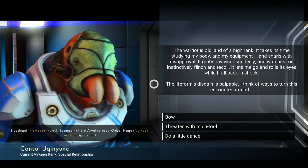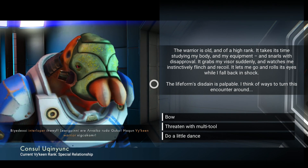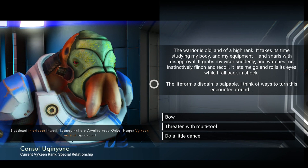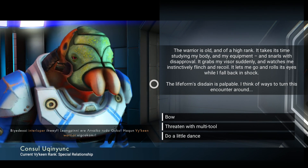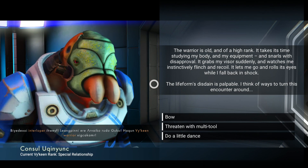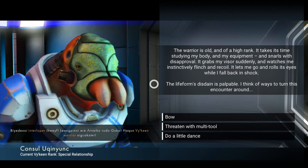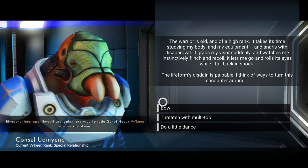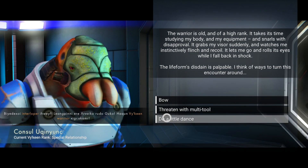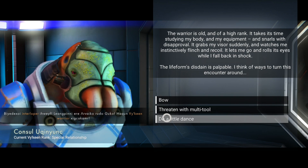It grabs my visor suddenly and I instinctively flinch and recoil. It lets me go and rolls its eyes while I fall back in shock. The life form's disdain is palpable. I think of ways to turn this encounter around - do a little dance! I really wanna do that, but surely that can't be a good idea. He was disapproving, grabbed my visor, watched me flinch. Basically, it's ashamed that I'm so weak and pathetic. I could threaten it - but I'm just gonna dance, I'm going for it.